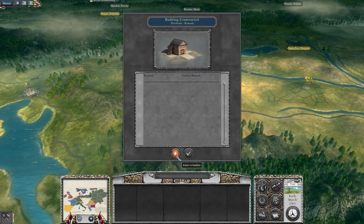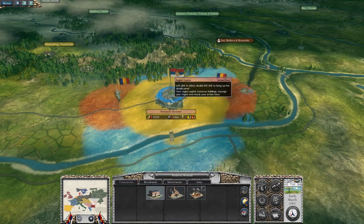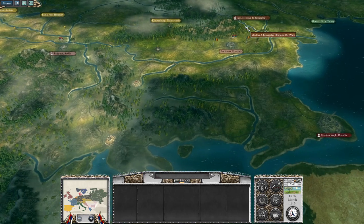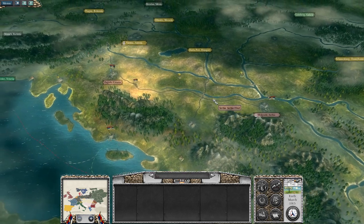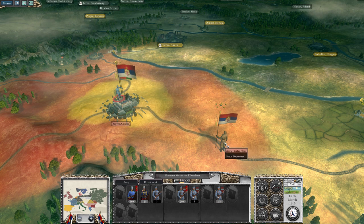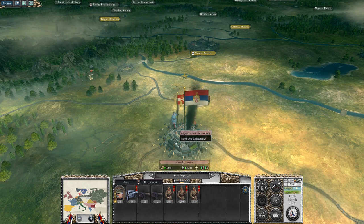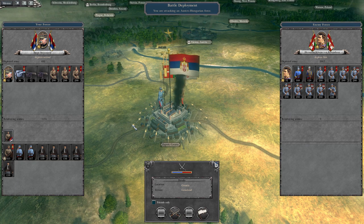We got the storehouse — the depot — which should increase the resupply rate quite well in the Romanian region, so we'll be able to replenish our troops. It looks as though the Austrians won't be able to commence their attack, which means Stepa Stepanovic can go ahead and strike, and we can go ahead and defeat them.